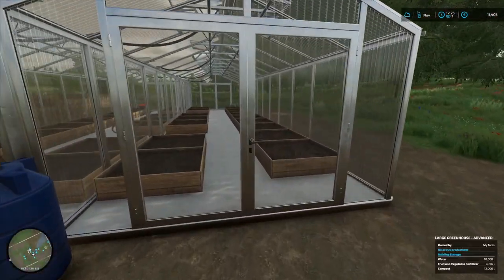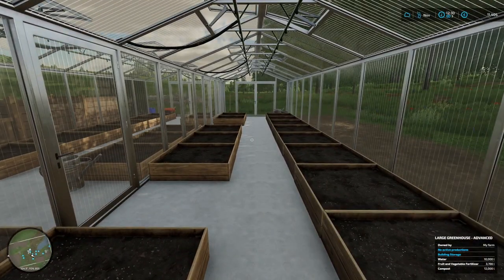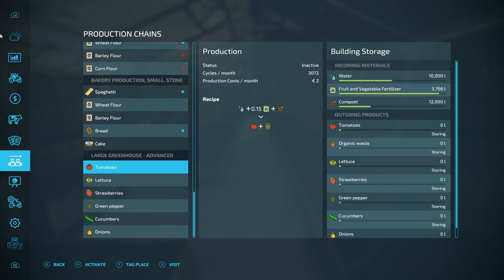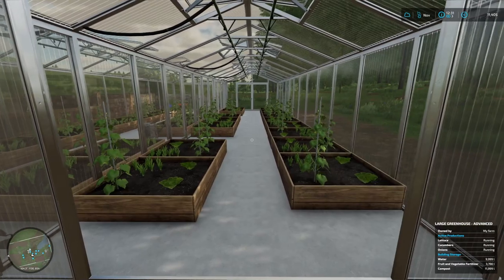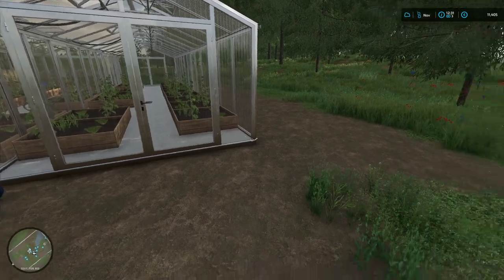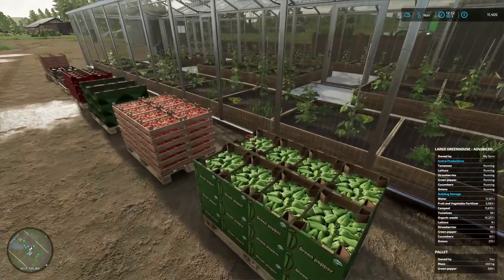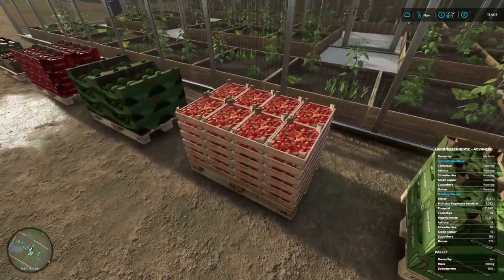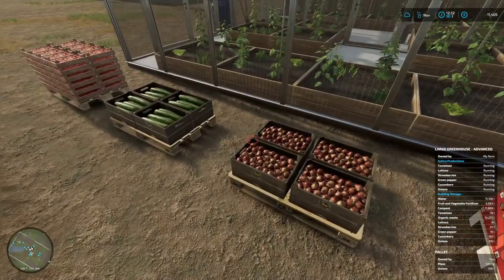Here we are back at the greenhouse. This is greenhouse two — as I said, we're not going to do everything on this one. We are going to activate lettuce, cucumbers, and onions — they're generally the ones that make the best money. Hopefully we should have five or six pallets to collect every day from there. Well, that's where we're going to end this episode. Thank you so much for watching — if you've enjoyed it, please like and subscribe and we'll catch you in the next one. Cheerio!